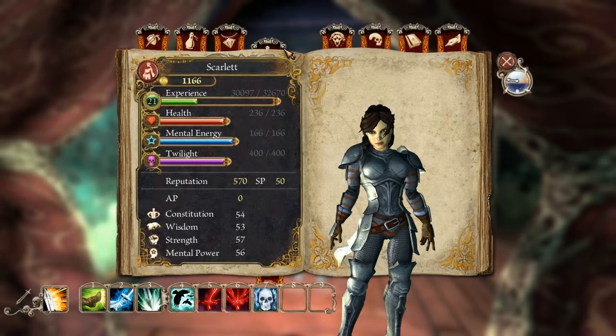First thing here is we have our character sheet. As you can see, I've been spending most of my points in strength and mental power, which affects how much damage I do and how much damage my spells do. Constitution does my hit points and mental energy is controlled by my wisdom attribute. At the moment I don't have any more points to spend, but generally next level I'll put one point in constitution and then one each in strength and mental power, or maybe two in strength.